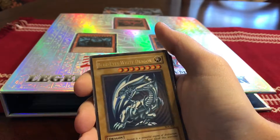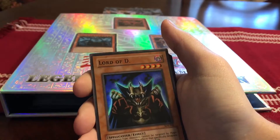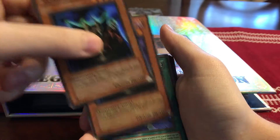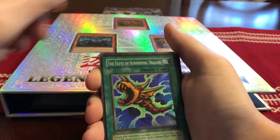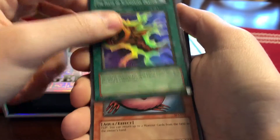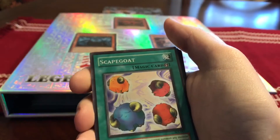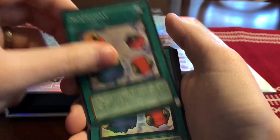Card Destruction. And then from starter deck Kaiba, we have Blue-Eyes White Dragon, Lord of D — Lord of Dragons — times two, Flute of Summoning Dragon. And then from starter deck Joey, I have Penguin Soldier and Scapegoat.